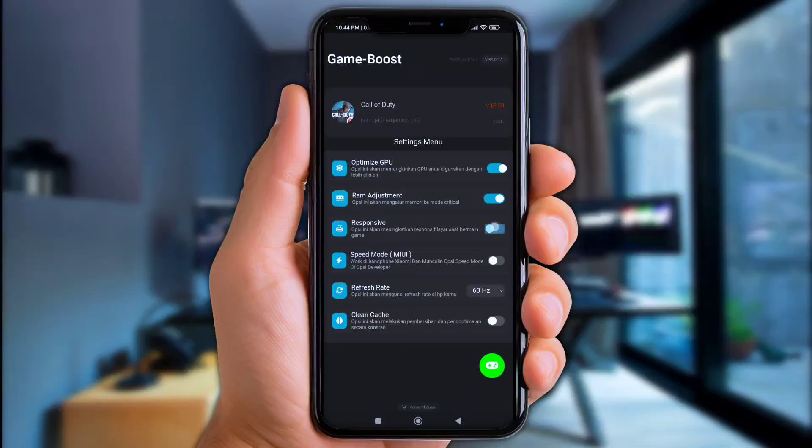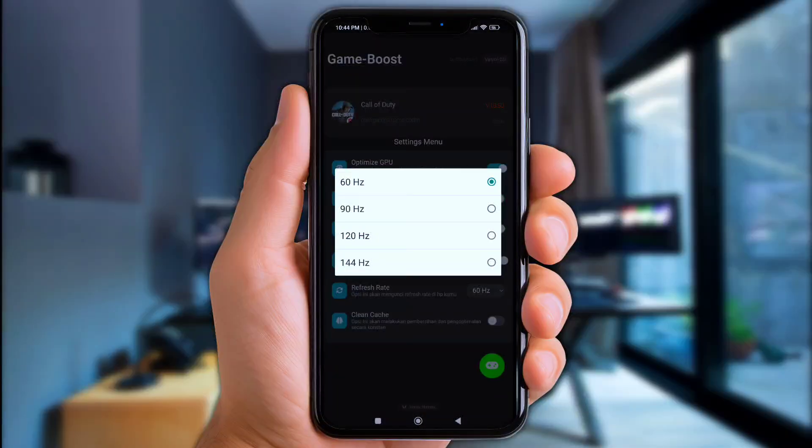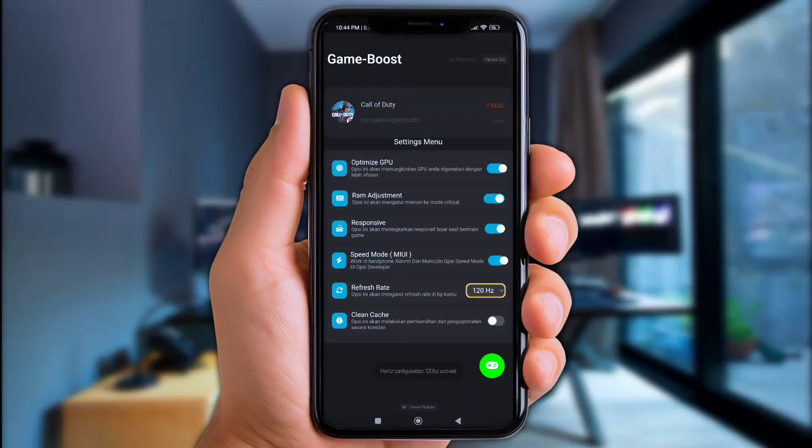Now enable all these tweaks and also adjust the refresh rate a little bit higher than your screen display. For example, my display refresh rate is 90, so I need to crank it up to 120 and so on. Now click this green logo and you'll automatically be jumped into the game.